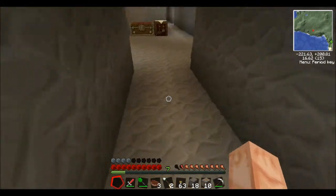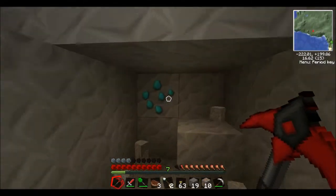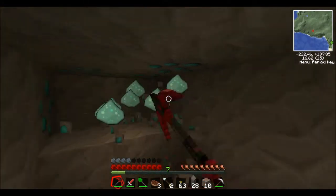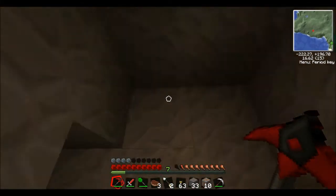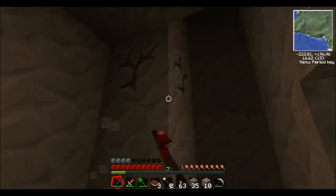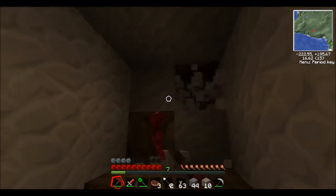I'm actually running out of pickaxe again. Luckily I picked up some rubies, so perfect. Is that Nicolai? Yeah, that's Nicolai — that's worth a lot of EMC, isn't it? So we'll get lots of that and condense out later. Let's try going this way because there's dirt there and dirt means water. Water equals cavern. And also dirt is a lot quicker to go through.